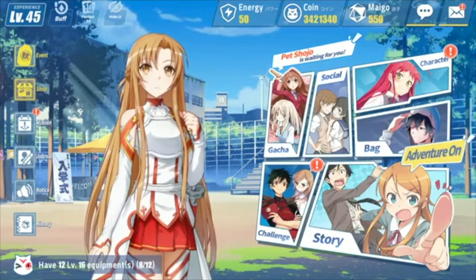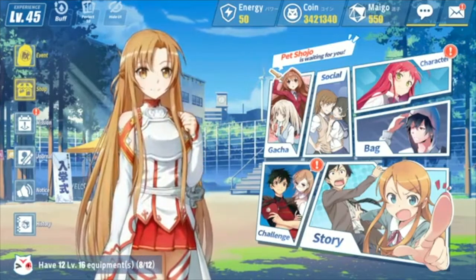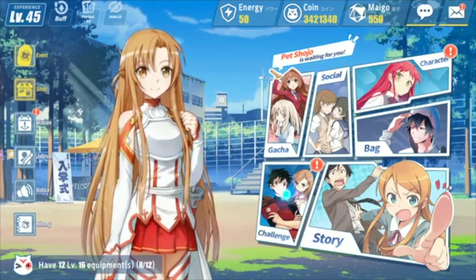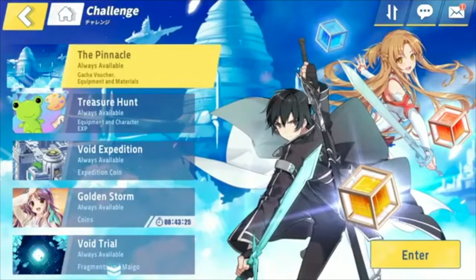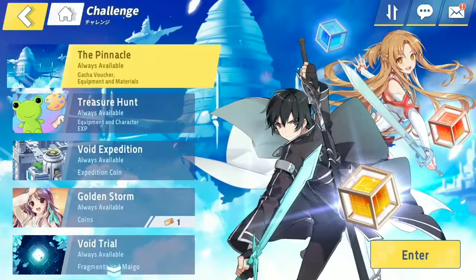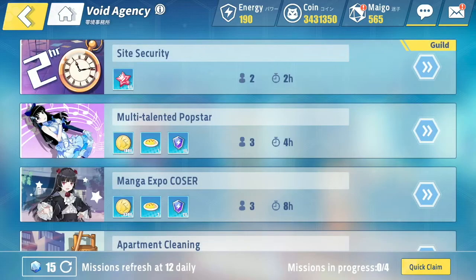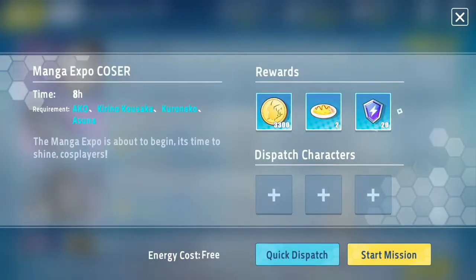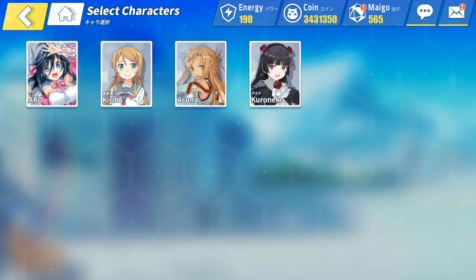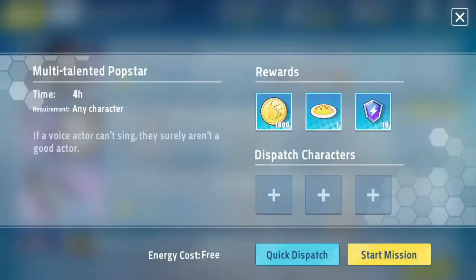Number two, void agency — this next one is a biggie. Always have characters out on missions that earn you energy. Go into your challenge section, then void agency, and your goal is to always have characters out on a mission. You might only get 10 or 20 energy as a reward, but every little bit helps — that's 30 more EXP you can gain a day for your account without even playing the game.